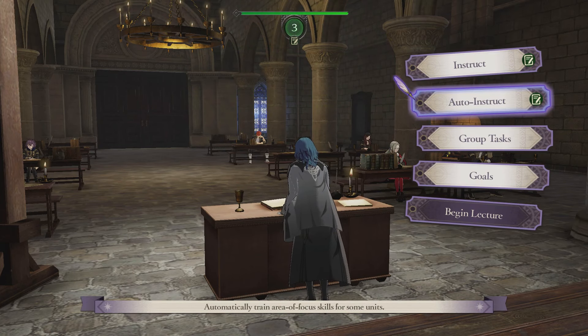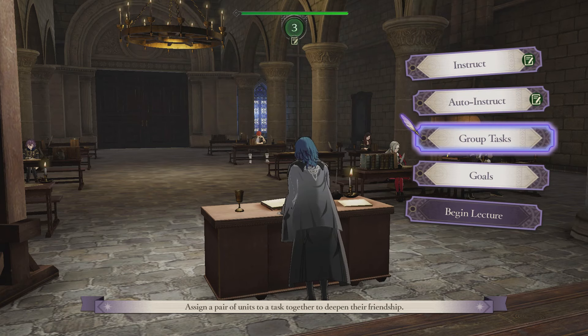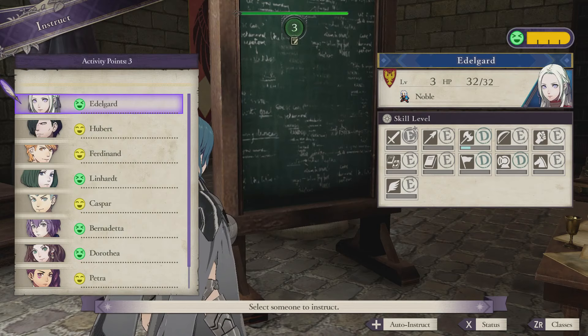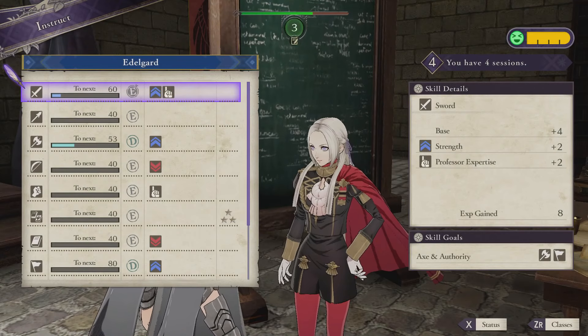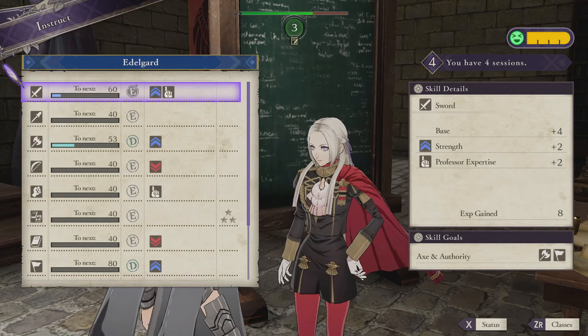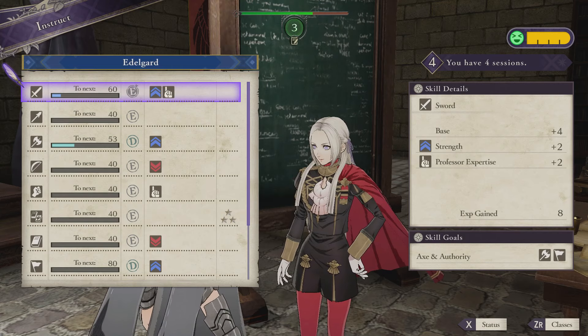Begin lesson plan — we could instruct manually or auto instruct, but where's the fun of auto instruct? Group tasks available are: Stable Duty — clean the stables and feed the horses, raises riding skills; Weeding — rid the monastery of weeds, raises heavy armor skills; Skywatch — secure the skies, raises flying skills. Now for individual instruction — if I click on Edelgard here, I can instruct her in the sword for one session and raise her strength and my professor expertise.